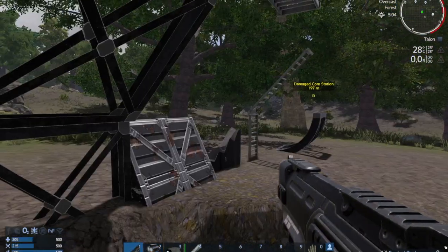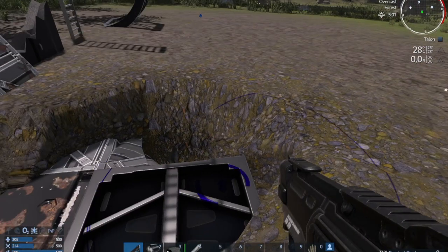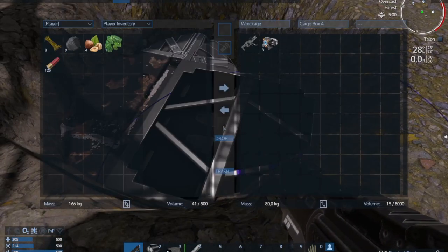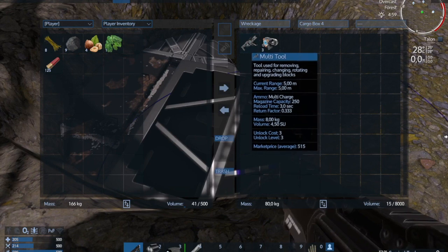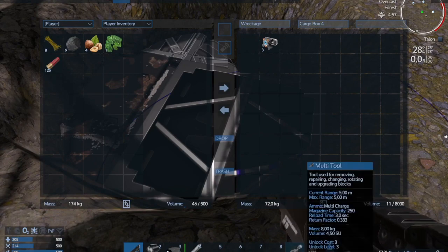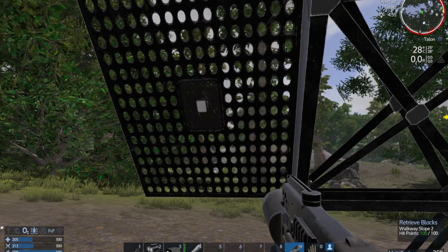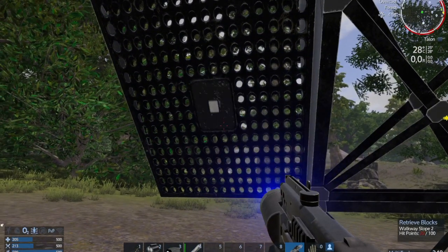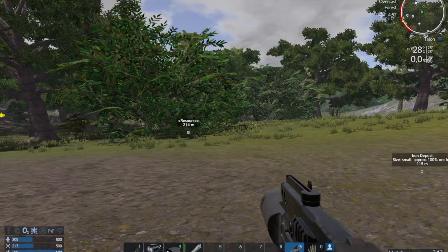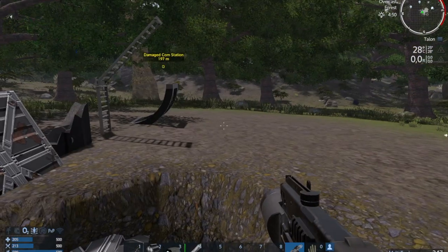Another tip is that every wreck has somewhere on it, or underground, a cargo box. A related tip is that weapons and tools found in cargo boxes come preloaded with ammunition. So you don't need ammunition for them — you can simply use them until they're done. After that they're just a worthless piece of junk, but they're free to use while they last.